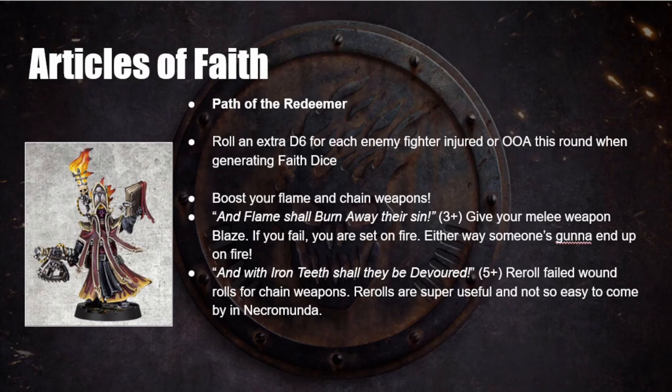Path of the Redeemer: you roll an extra d6 for each enemy fighter injured or taken out of action this round when generating faith dice. It has lots of powers to boost flame and chain weapons. 'And flame shall burn away their sin' manifests on a 3+, giving your melee weapon Blaze — if you fail, you yourself are set on fire, but either way someone ends up on fire, which is basically all you want. 'And with iron teeth they shall be devoured' manifests on a 5+ and lets you re-roll failed wound rolls for chain weapons. Rerolls are super useful and not easy to come by in Necromunda.